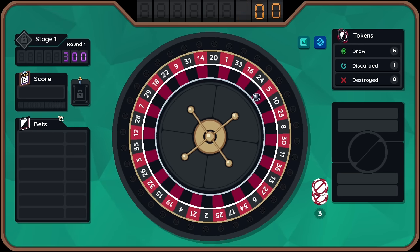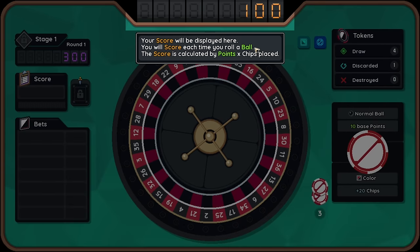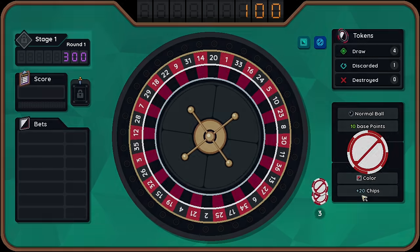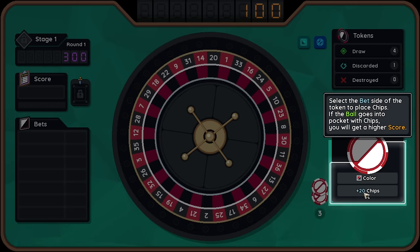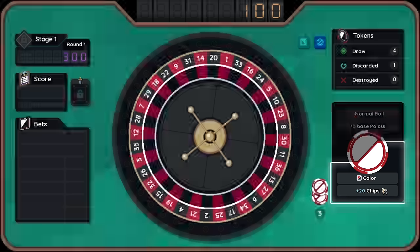We have 10 times 10, we got 100 points. Your score will be displayed here. You will score each time you roll a ball. The score is calculated by points times chips. So this is adding chips through like a color bet, I think. Select the bet side of the token to place chips. If the ball goes into a pocket with chips, you will get a higher score.